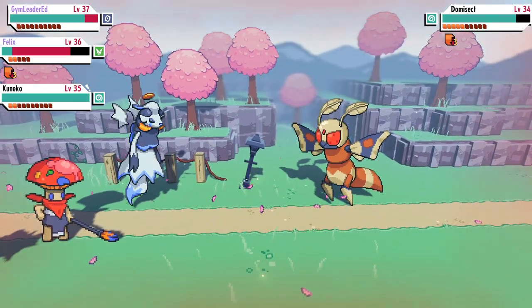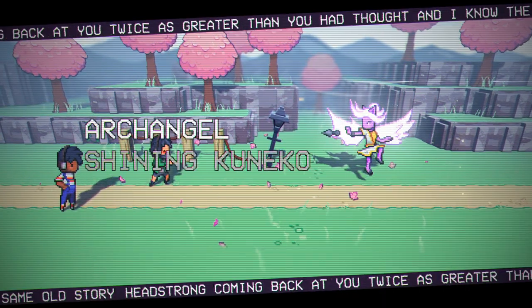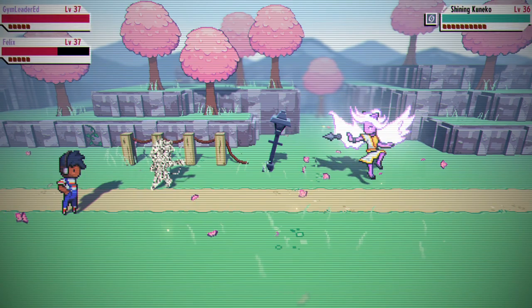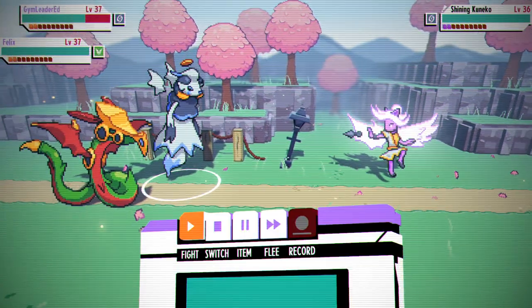Nothing super complex here — you guys could easily do this yourselves. Once you've defeated all four of them, she'll get mad at you and engage you in a quasi-archangel battle. You cannot capture or record her here, but once you defeat her she will give you a cassette containing the base Kuniko stage.